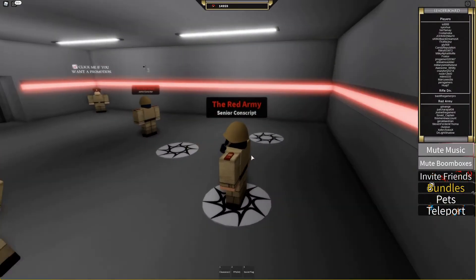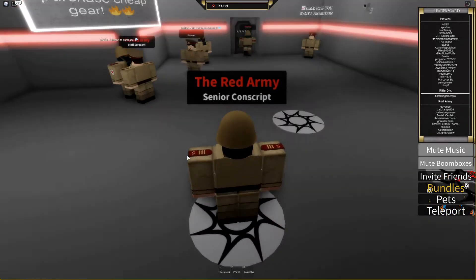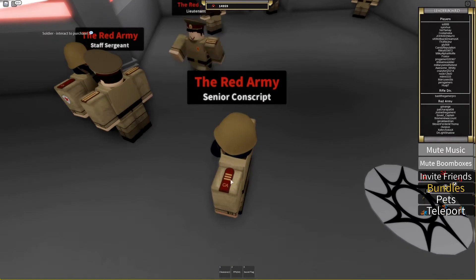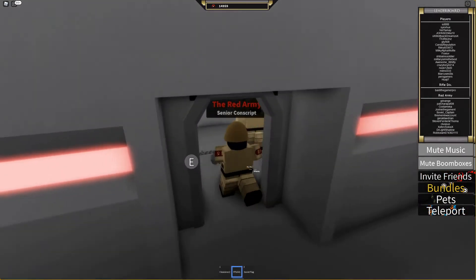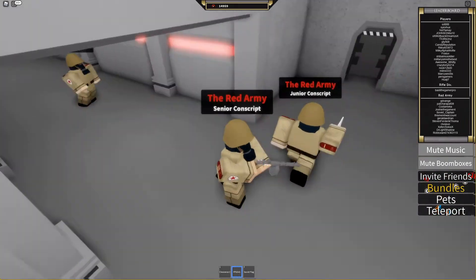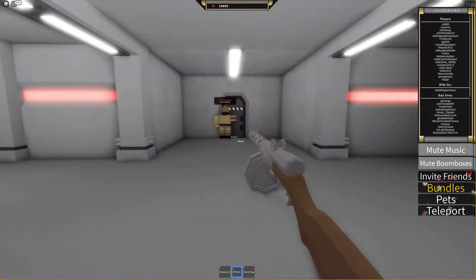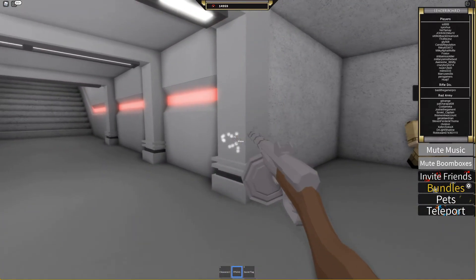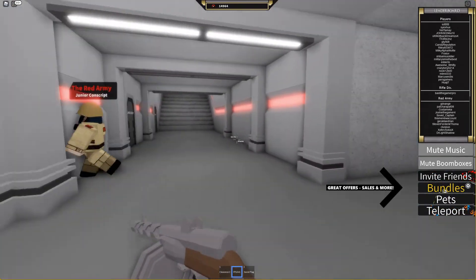You'll notice now that your rank will be Initiate and you won't have any stripes on your shoulders. I have three stripes because I am three ranks above Initiate, and I have a PPSH, which is a machine gun. It has 71 bullets in a magazine and it works pretty well.